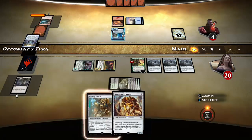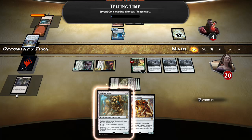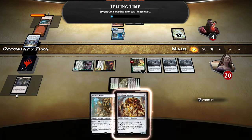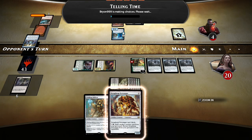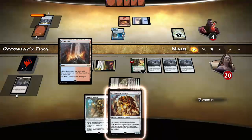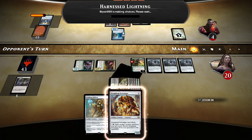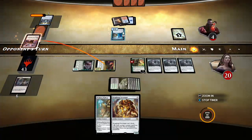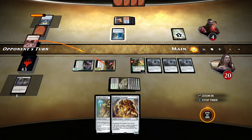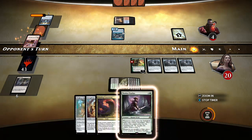He might be able to flip Thing here, but if he does he probably attacks the Nissa — or else Nissa just makes chump blockers for infinity. Then we untap and we play our Constrictor, maybe our Blister, maybe our Scrounger — and then he's in a really tough spot all over again. So here comes the Harness Lightning. You got it.